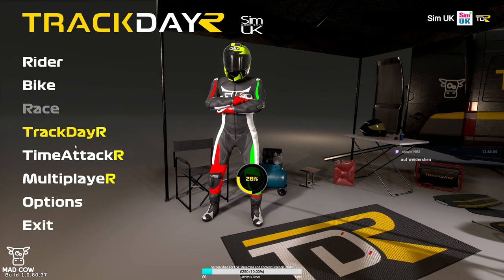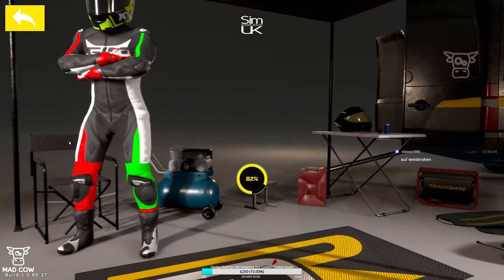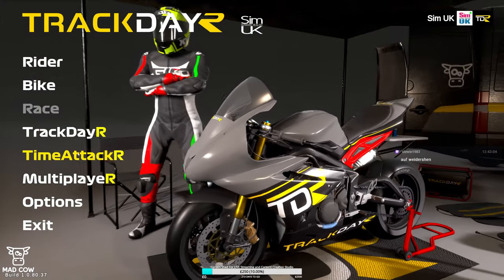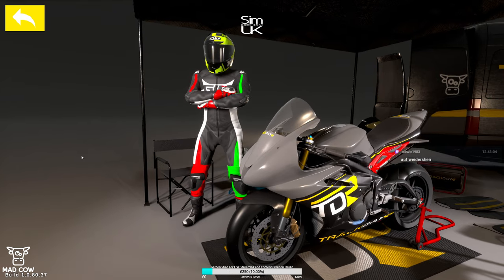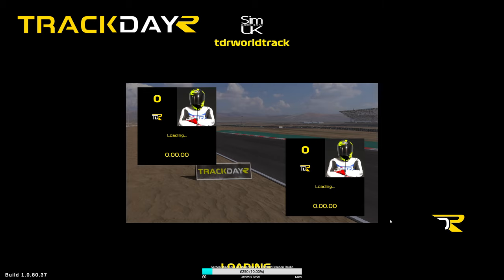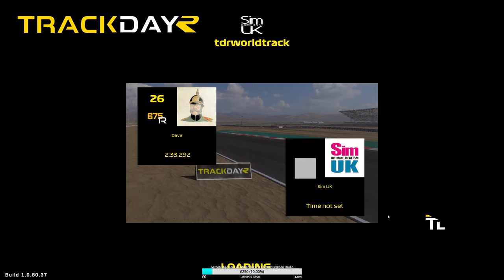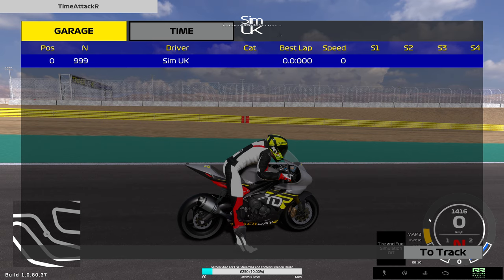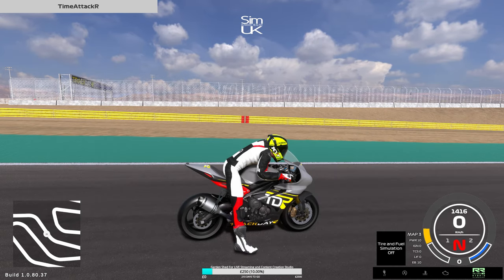Occasionally whilst I'm racing around, it will just randomly swap - so the throttle will suddenly become my tuck. You'll see the rider standing up and sitting down and tucking in behind the windshield when I'm trying to accelerate.